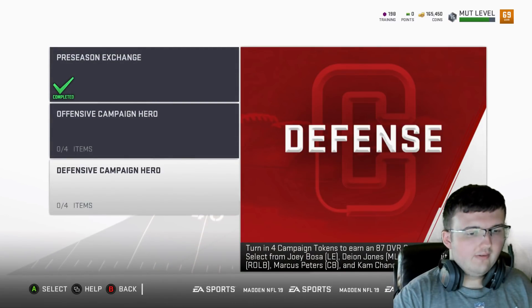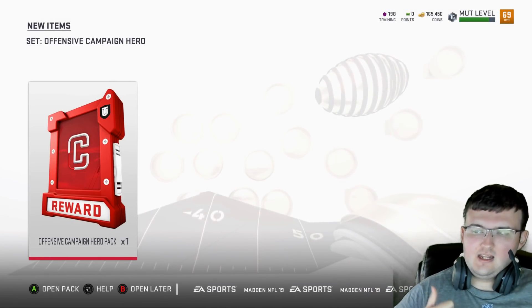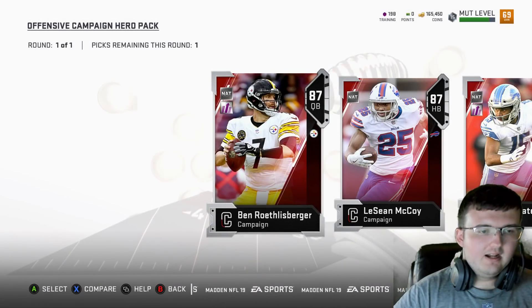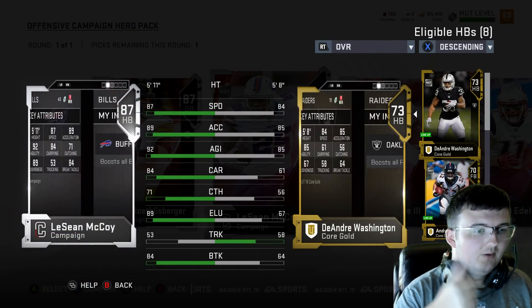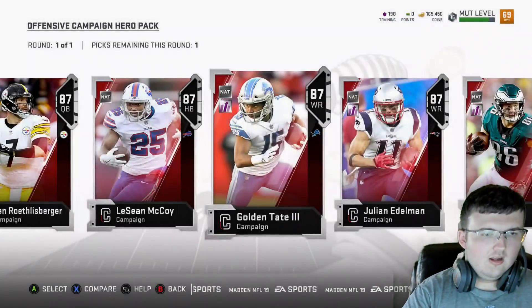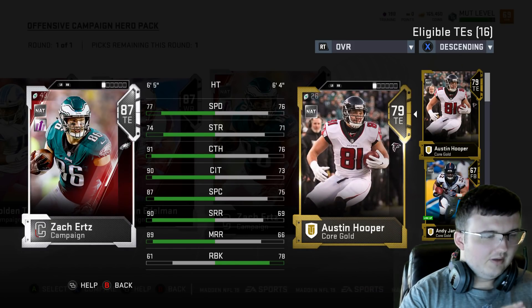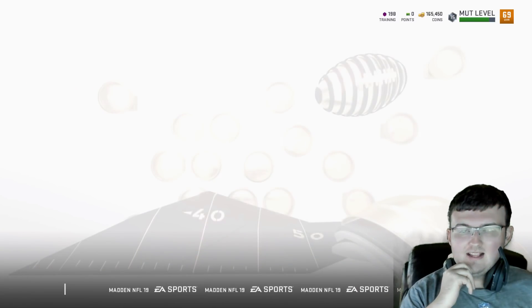We have all four tokens to go ahead and get one of the players. I think I'm going to go ahead and do offense first and get that out of the way. The offensive player I'm going to get is Shady McCoy. So we have the offensive captain hero pack — go ahead and opening that up. You're going to see right here we have all these players. Personally speaking, only one of the players is not upgradable, and that's Shady McCoy. Every other player is upgradable. We have Shady McCoy, Golden Tate III, Jordan Edelman, and Zach Ertz. Shady McCoy is who we're going to go with.